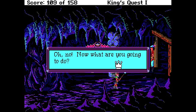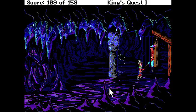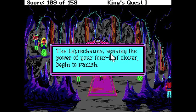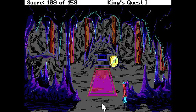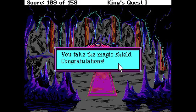With a genuine four-leaf clover in your possession, the leprechauns fear and respect you. Rather than risk offending you, they decide to leave you entirely alone. Oh, good thing I collected that four-leaf clover earlier in the game. Good job, me. The leprechauns, sensing the power of your four-leaf clover, begin to vanish. Get out of here. Oh, that was so easy. Is this a shield? We just got another item. Take shield. You take the magic shield. Congratulations! That's a lot of progress.